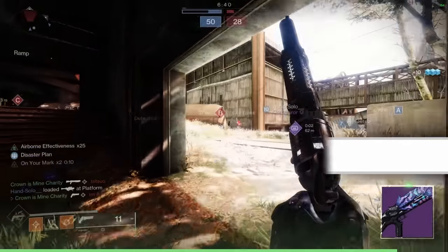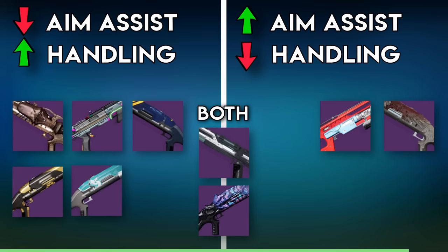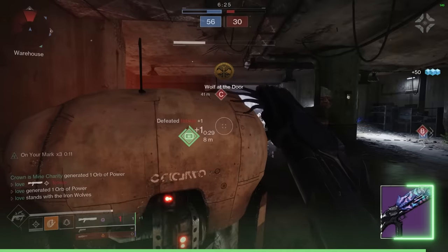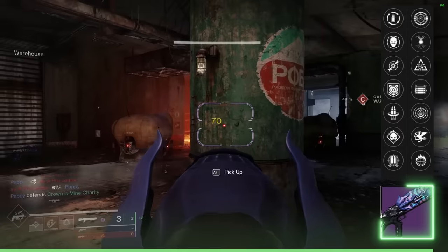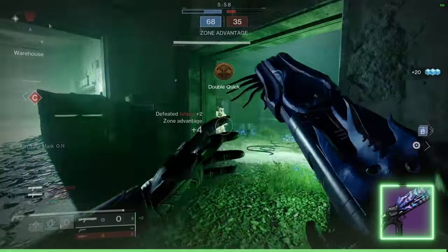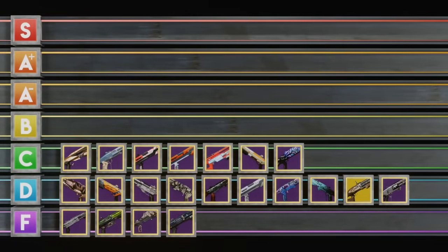Nessa's Oblation is the last C tier — slug type three, right in the middle of types 1 and 2 with 48 base aim assist and middle-of-the-pack handling. It's got a decent perk pool too: Opening Shot, Harmony, Vorpal against supers, Demolitionist in the third column. Not a lot of bad things to say — there are just better options, so this one's C tier in comparison and you'll see why later.